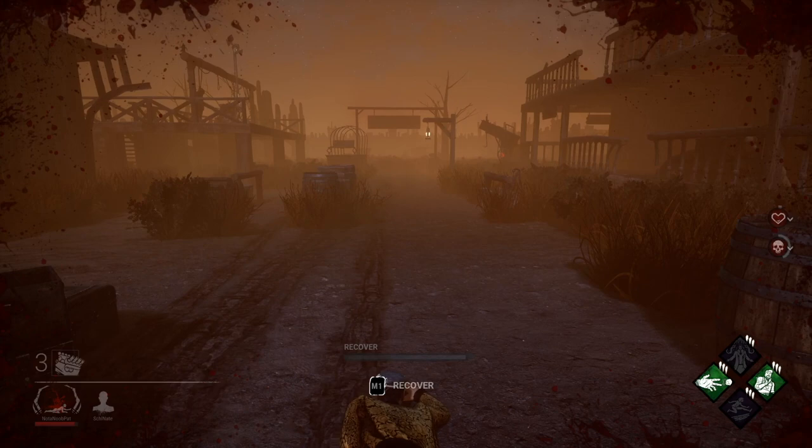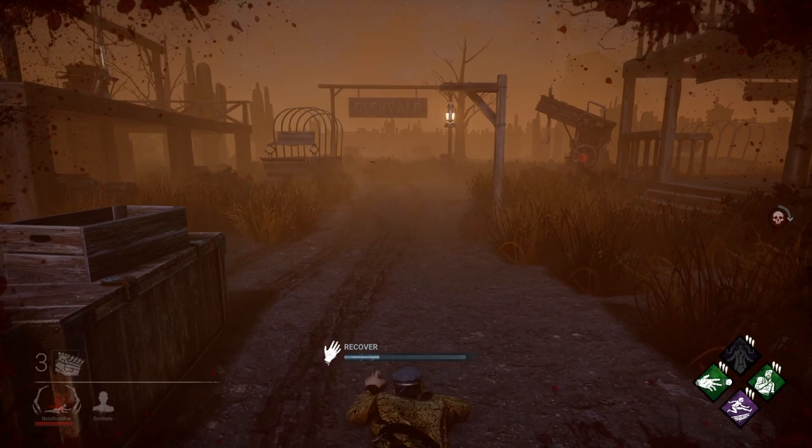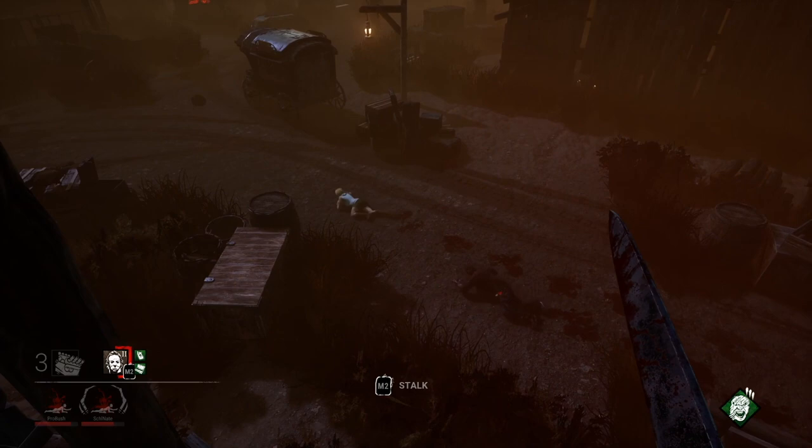In our first video example, you can see here that I am both recovering and crawling at the same time. However, this does not give a good perspective of how much faster I am crawling. Here, the survivor on top is utilizing Tenacity, while the survivor on bottom is not. You can see how much quicker you can crawl with this perk. For reference, I feel like this is the same speed of movement as a crouched survivor walking without Urban Evasion.